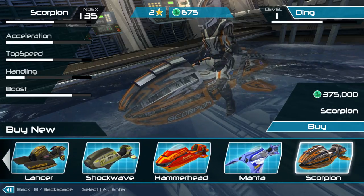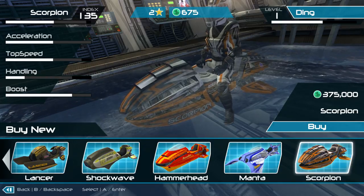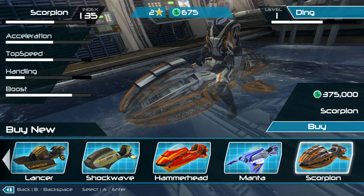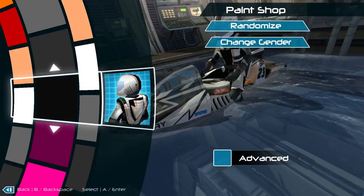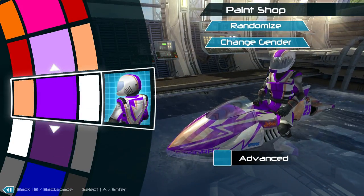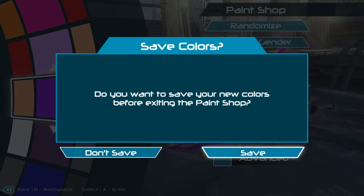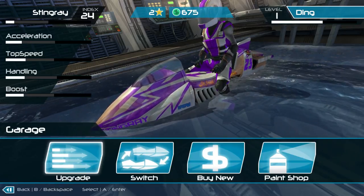Right now I have a Stingray, but I can also buy a Striker, Fireball, Typhoon, Lancer, Shockwave, Hammerhead, Manta, or Scorpion. That's a reasonable range. The Scorpion costs a lot — I don't know how much later races earn you, but the early ones are only about a grand each if you win, which I don't because I'm bad at this game. You can also paint the boats — there's a reasonable selection.